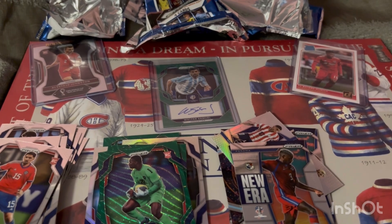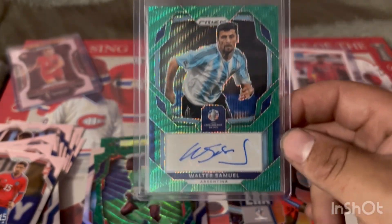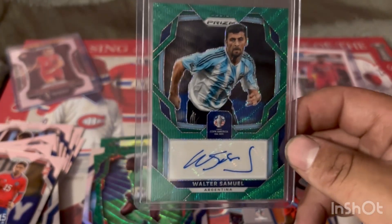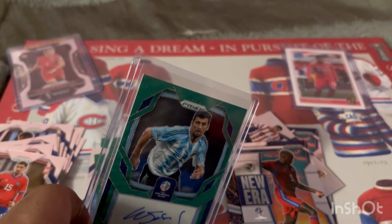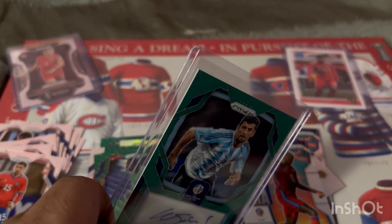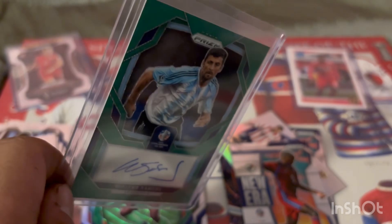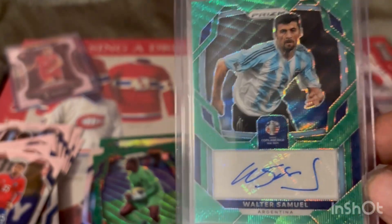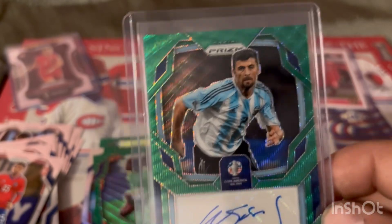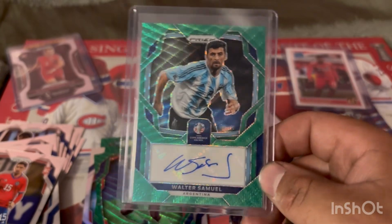We've discovered Walter Samuel is a legend. He wasn't a current player — this product always includes old-timer autographs of former players. Walter Samuel is currently the assistant manager of Argentina. He retired from soccer in 2016, last played for Basel. He played for Boca Juniors, Roma, Real Madrid, and Inter Milan, and he played 56 games for Argentina from 1999 to 2010. I think I may even have a 2010 card of him in an Argentina uniform.